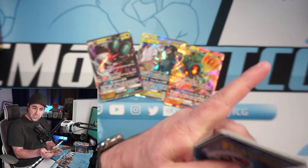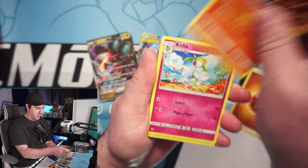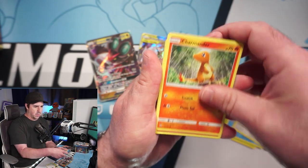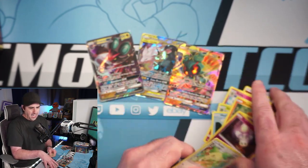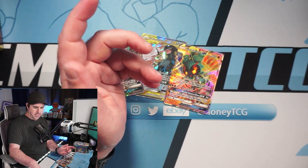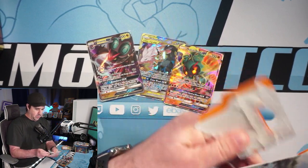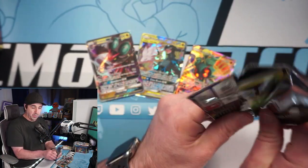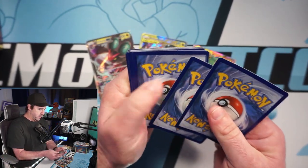I've had this idea for a while — I approached him with it this week and he said he was in. We're working on a name and finalizing details. It'll probably be us on a Zoom call — you'll see us both on screen. We can pull up eBay or websites if needed. It'll be anywhere from 10 to 30 minutes, probably on weekends, once a week, and will take the place of one of the weekly pack openings. I promise we'll make it entertaining and worth it.